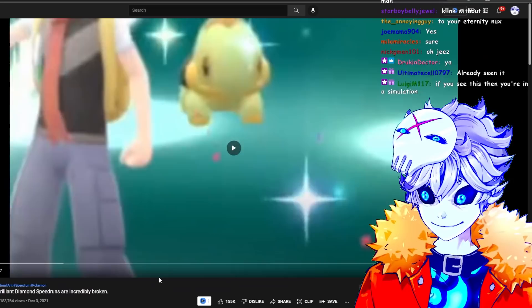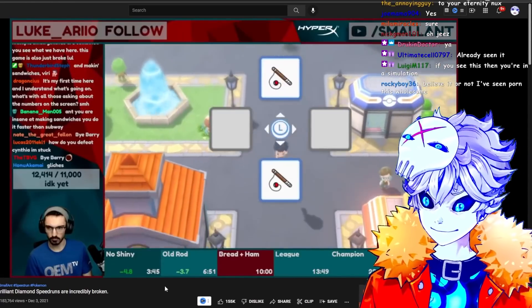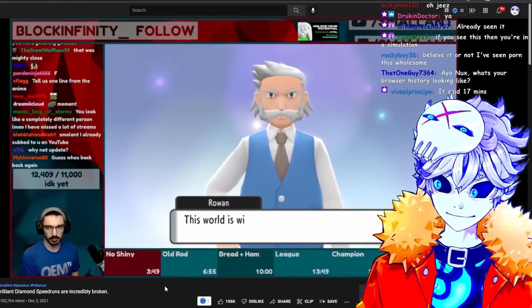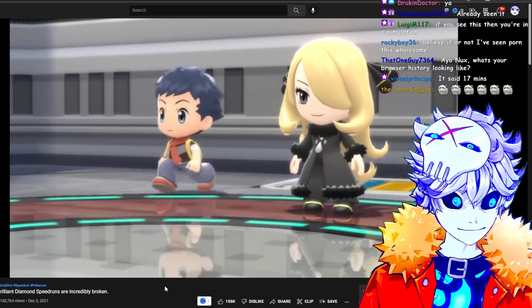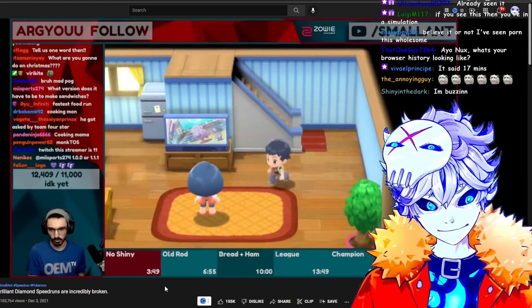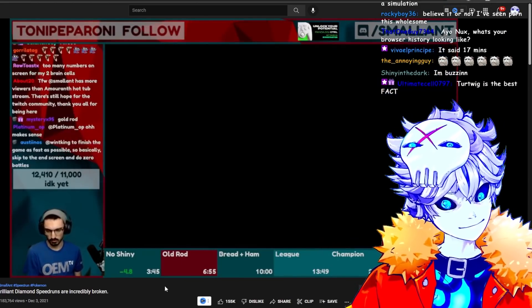17 minutes? The level 5 Turtwig, a fishing rod, and a lot of sandwiches. This speedrun is a weird, complicated mess. And I'm going to do my best to explain it. I started the game and quickly changed the settings so the text was faster, the battle animations were off, and the whole run was silent and incredibly awkward. This saves time for some reason. I rushed to the start of the game as you normally would, get the best starter, and grabbed the running shoes from Mom. Now the fun begins.